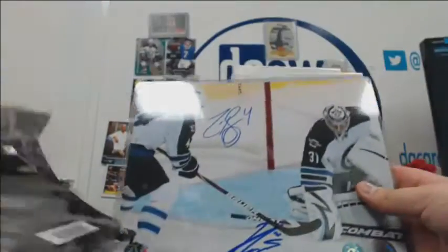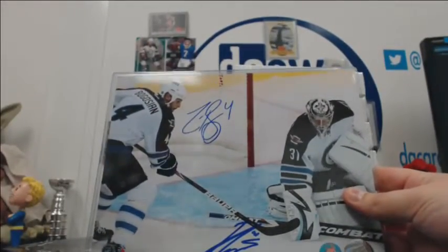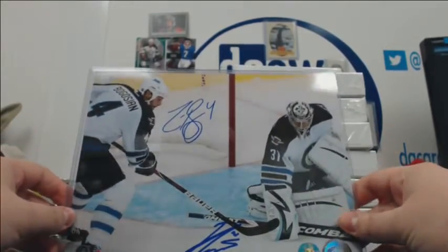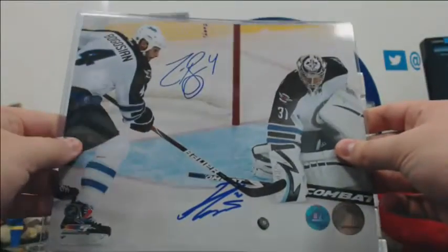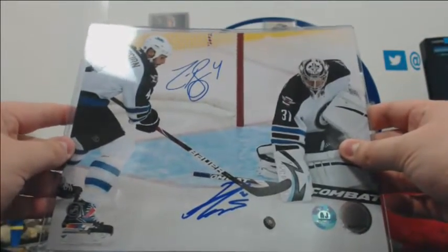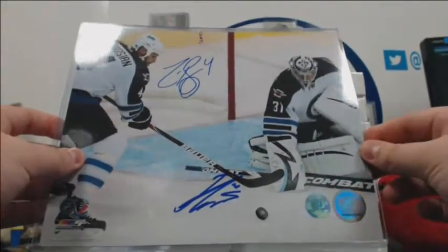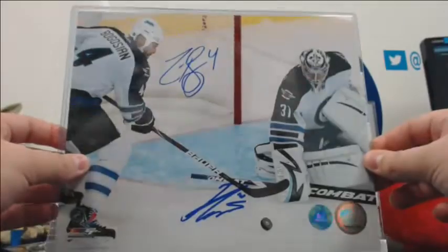Zach Bogosian and actually Andrei Pavlitch — dual auto. AJ's. That's fun. Obviously Bogo is in Buffalo now, and I think Pavlitch is still with the Jets somewhere. That's pretty cool — always looks cool to get a dual auto. So that's another one.